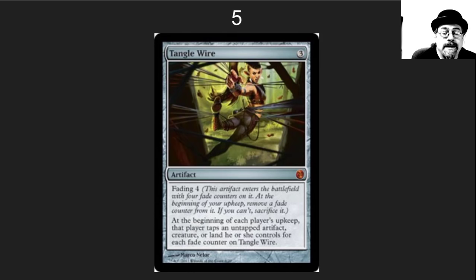In the number 5 spot, I've got the last of the super spiky cards on the list. This one allows you to just shut people down really early, especially if you've got some way to recur it or put counters back on it. Tangle Wire just shuts the early turns down in your opponent's deck.